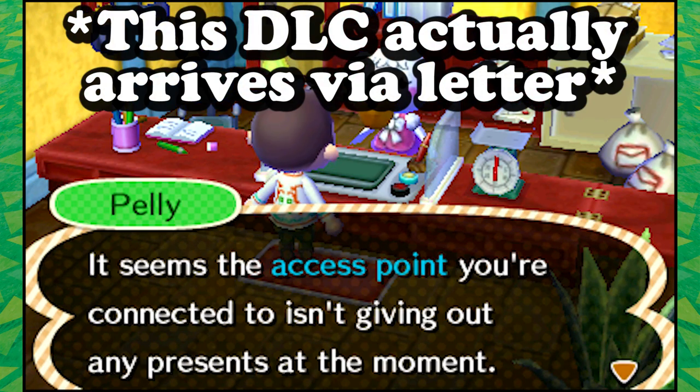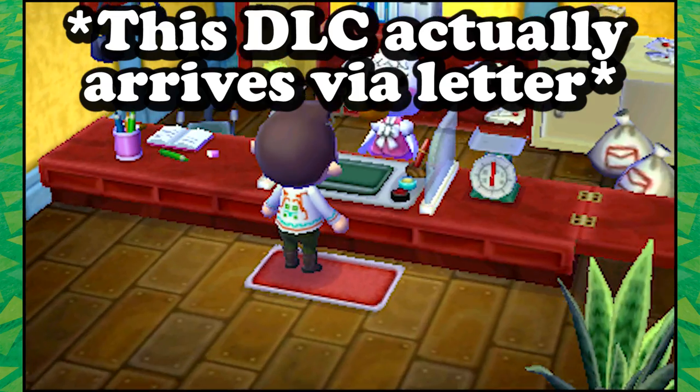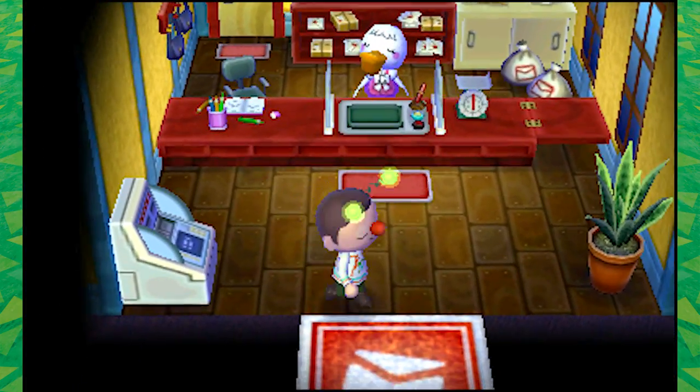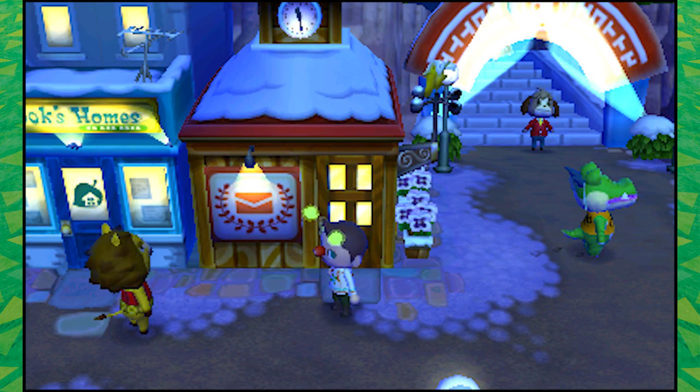Oh no — the access point we're connected to isn't giving out presents. We could change our setting; I think we might have to actually go out into the world and try to connect. I'll try to figure that out and we can get it in the future. It is the white version of the festive Christmas tree that I think is being distributed right now.